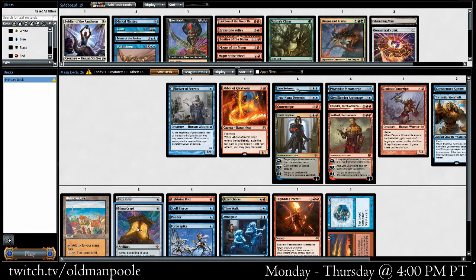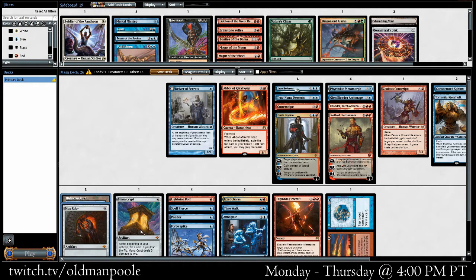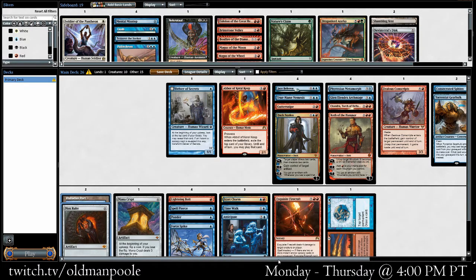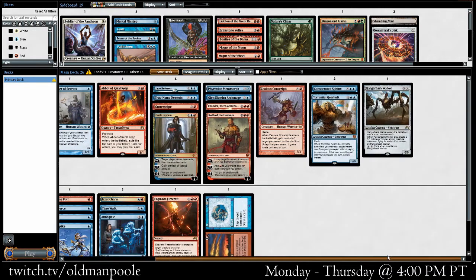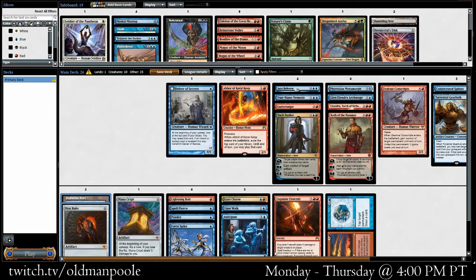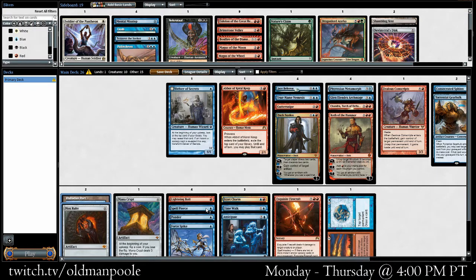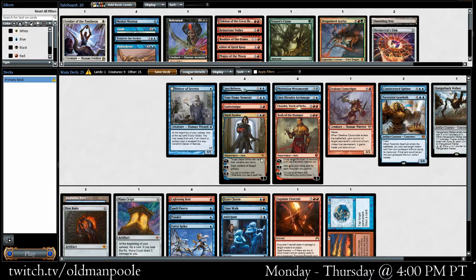We could just run this right now with Mox Ruby and Rashaad and Port for lands. I guess we may want to cut one more. Mana Crypt is kind of a land too. We've got literally no dual lands, though, so our mana is a little bit shaky. I think I'd rather make sure that we can cast all of our spells. So let's cut one more here — we can take out the Abbot maybe. Abbot's not the most exciting, especially because there are some cards that we hit like Force Spike, Spell Pierce that are pretty bad off the top. Let's take out Abbot.